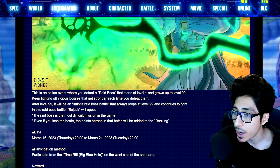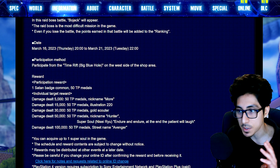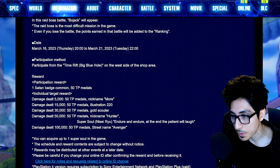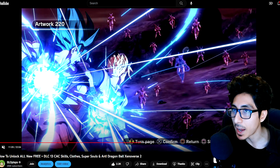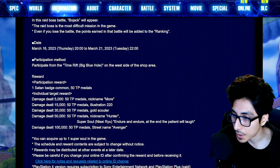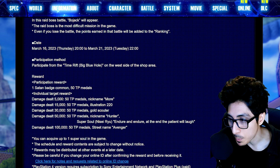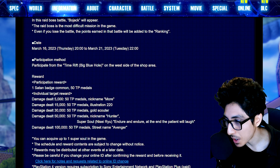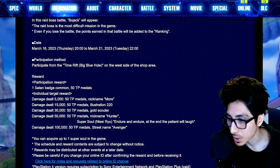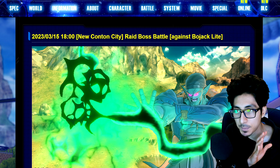A new raid is going on — this is probably going to start later today or into tomorrow. It's going to be the Bojack Light Raid; it's garbage, very mediocre. 50 TP medals as always for 5K damage. For 15K it'll be Illustration 220, which is a cool Gohan and Goku artwork from one of the story missions. For 30K it'll be the Gold Scouter, 50K will be the nickname Hunter and a Super Soul. That's what you need to know in terms of free update information for this week.